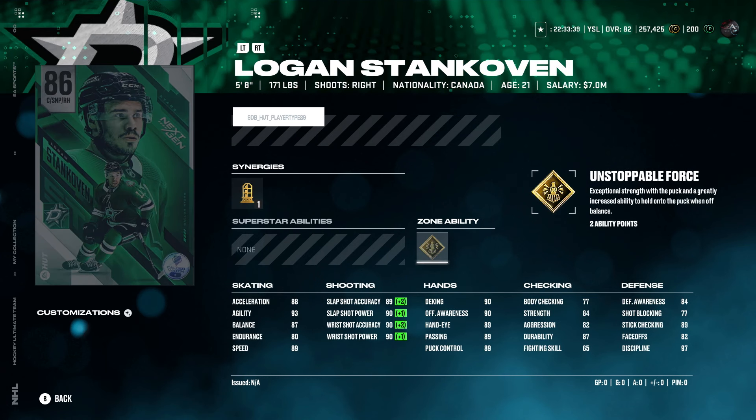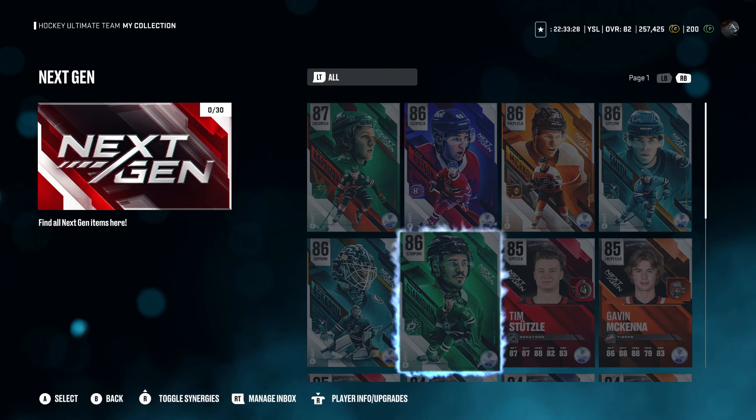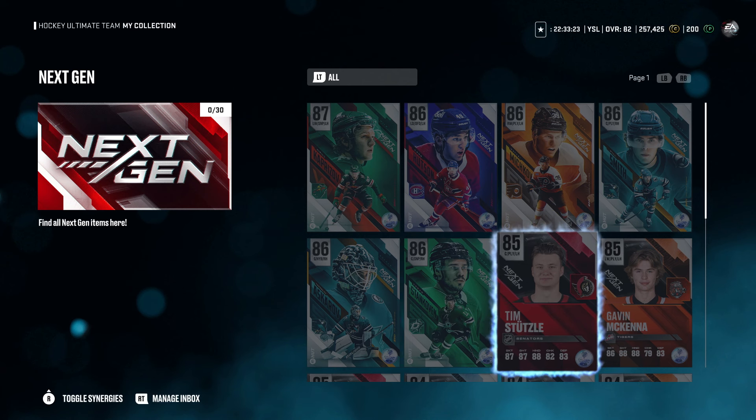We've got Logan Stankoven — pretty solid card. Golden Star, Power Force, Sniper Forward. 89 speed and acceleration, very good shot on him, and he's got 82 face-offs as well. Again, I think the finalists will get to a 96, the winner gets to a 99.